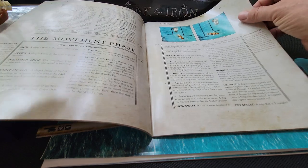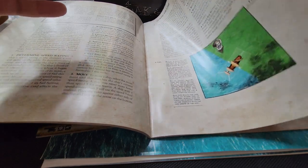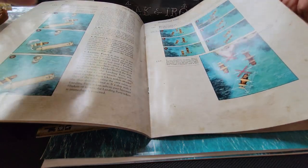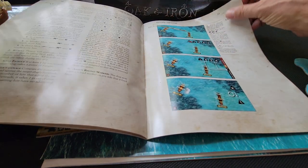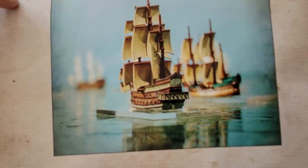Beautiful artwork throughout, nice examples, and really easy straightforward rules system. There are seamanship actions you can execute — changing your heading, getting into and out of the wind, across the wind — then you go through the attack phase and do the cleanup in the end phase, and that's it. These ships look great when painted up — so cool.